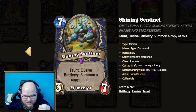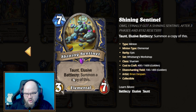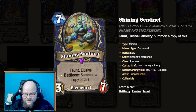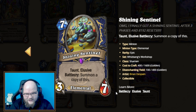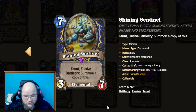Keep in mind it doesn't say 'summon a Shining Sentinel,' which means if you buff it in hand or through Elemental buffs, those carry over. Say you double it with the Therazen Deathrattle from the last mini-set — all of a sudden each copy becomes a 6/14, giving you 12/28 worth of stats with Taunt and Elusive. I think this is going to be a really good high-end card in a Battlecry Elemental Shaman.